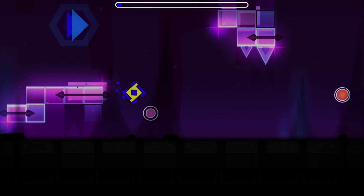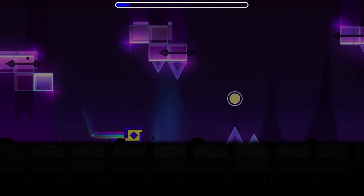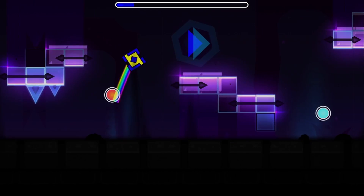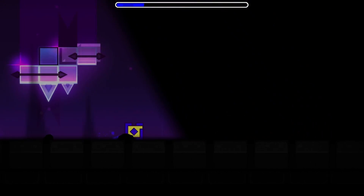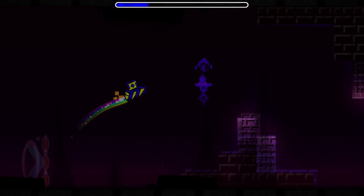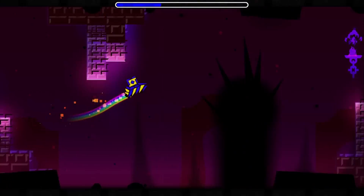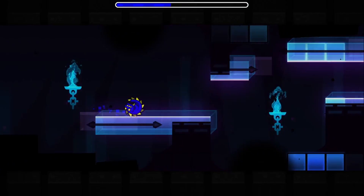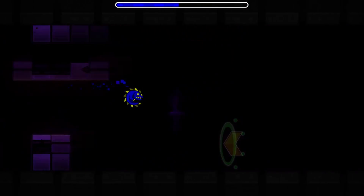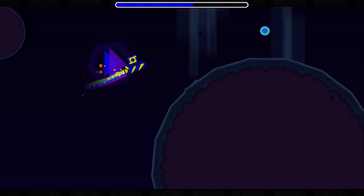Ever since the game's release in 2013, Secret Ways have been a hot topic in the world of Geometry Dash. Secret Ways, or methods of beating a level that allow the player to skip part of the gameplay, are highly valued by many players as sources of free stars. On the other side of the coin, however, many players, and even RobTop himself, consider the use of Secret Ways illegitimate and an unfair way of beating levels. Regardless of one's opinion on these alternate paths, it's hard to deny the large presence Secret Ways have held since the early days of the game.